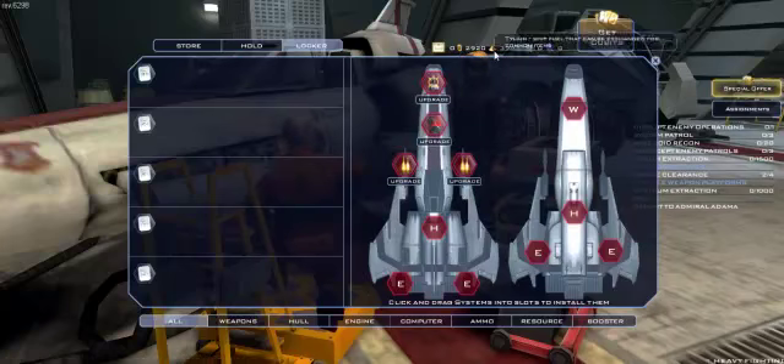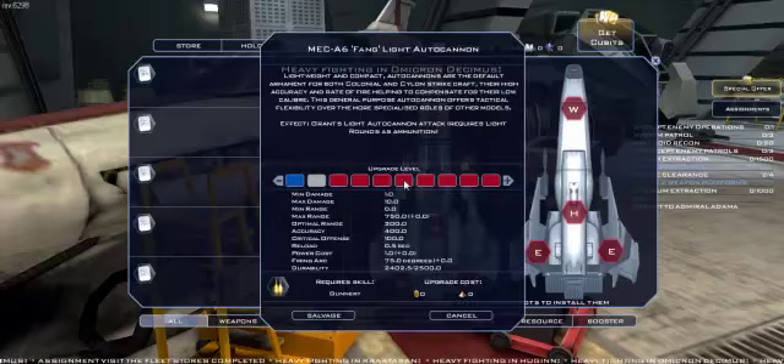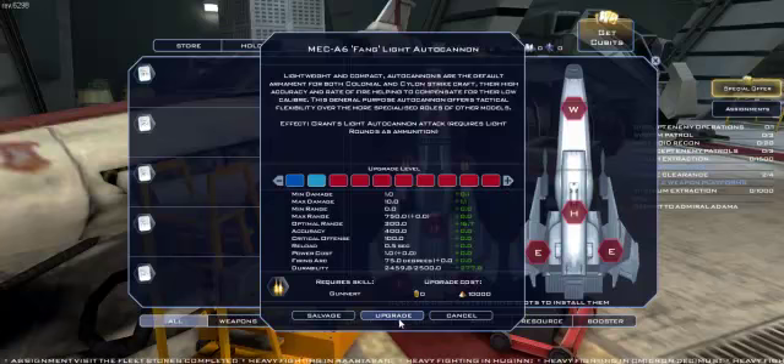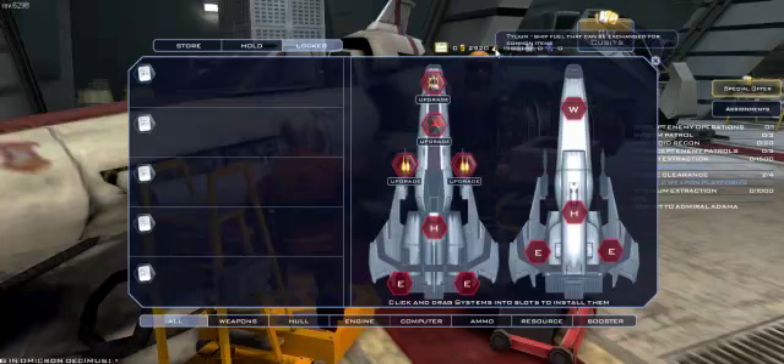Ship fuel that can be exchanged for common items. Cubits. So I have like 3,000 cubits now — selling everything. That sounds like what every married man should do if he sees a divorce coming on. Upgrade cost costs 10,000 fuel points. That's weird. They're making me spend fuel to buy things — that's weird, especially when there's a completely separate form of currency.